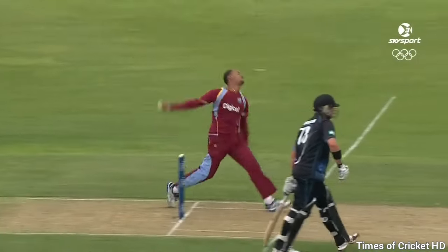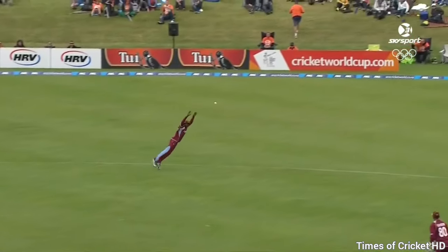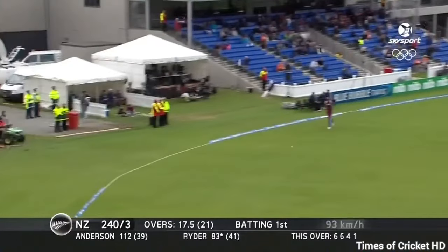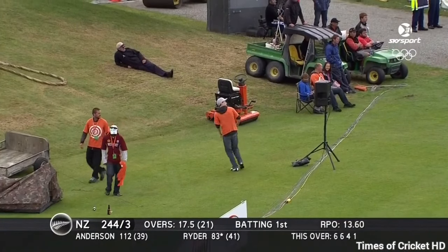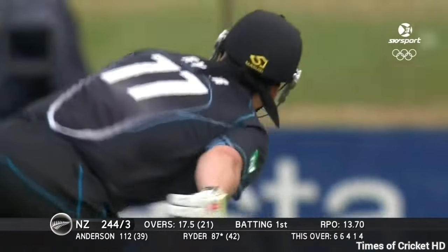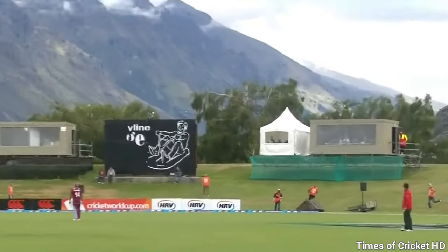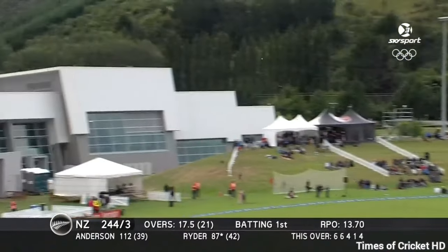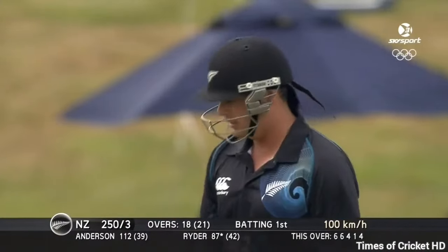Jesse Ryder's hand-eye coordination is one of the best in the world — I believe he can hit all around the ground. It's flat, one bounce for four. Tell me the boys are running out of petrol because Ryder's getting close. We just can't see the bowl there — he's so strong all around the ground. That's six right out of the middle. Jason Holder's six foot eight — he needs to be 60 foot eight to grab that one.